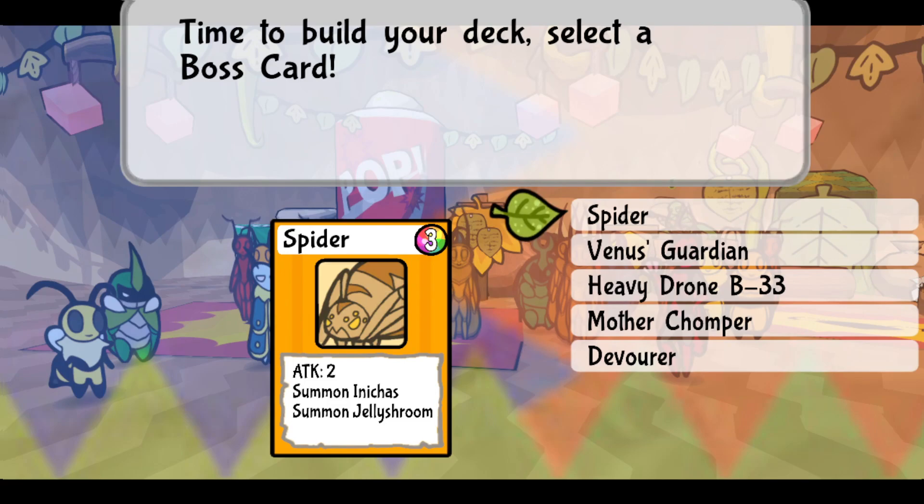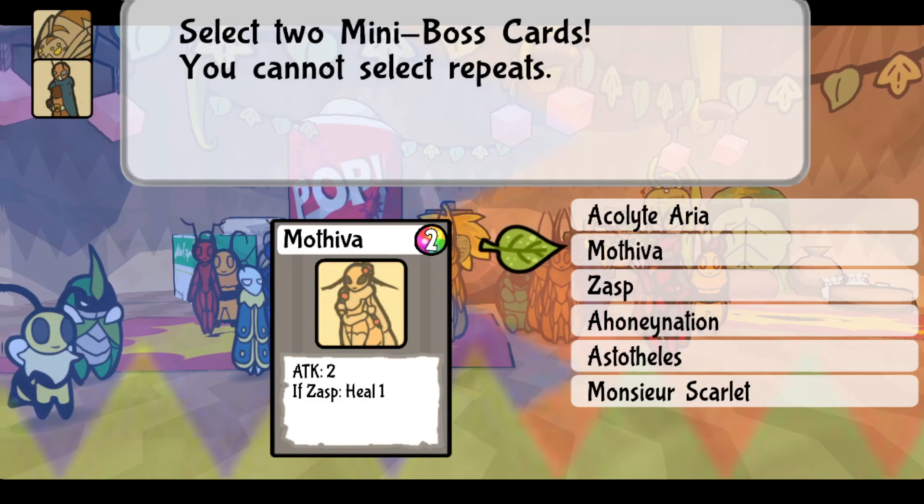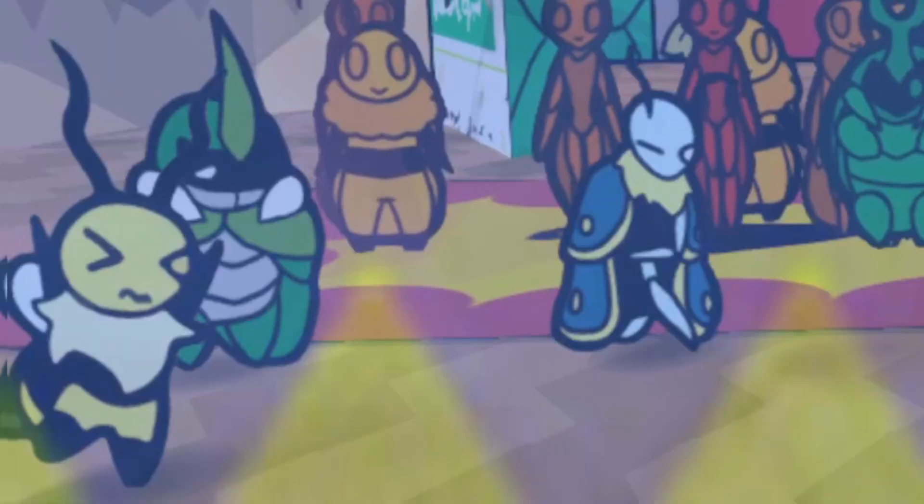In Spy Cards, you select a total of 15 cards to use in your deck: one boss, two mini-bosses, and 12 regular enemies. The mini-boss cards cannot be duplicates, so for example, you can only have one Mothiva card, but a deck with 12 Golden Ceilings in it if you really wanted. But don't do that — it's not a good deck.